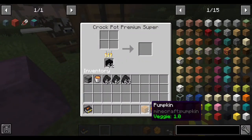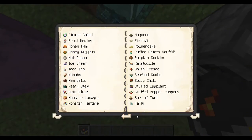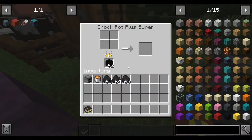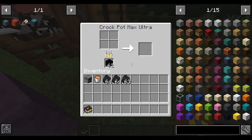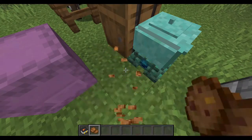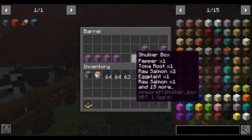The next one is the pumpkin cookies. Of course you will need a pumpkin, a honeycomb, and two sweeteners — so I used sugar for that. Give it a few minutes — and there we go, the pumpkin cookies. It doesn't give anything special — that's sad, I thought it would give resistance or something like that.